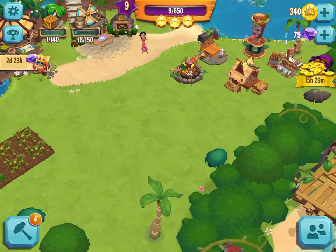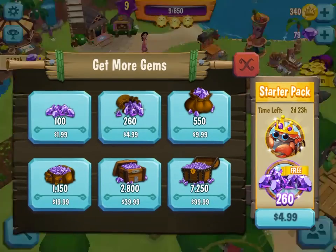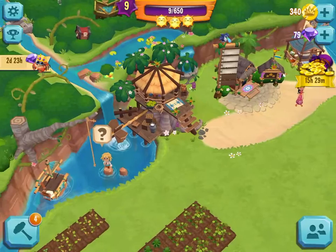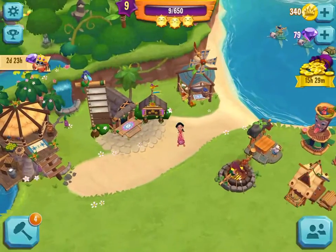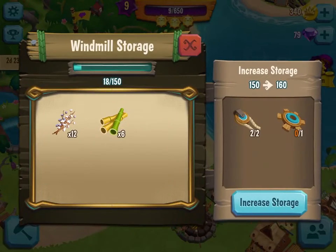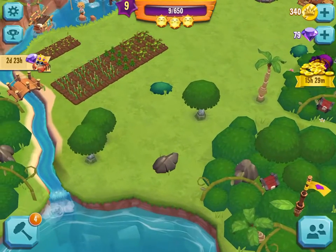Just like Animal Jam — we've got gems here, which are kind of like sapphires, basically. The premium money things. Let's see if there's anything we can upgrade with this. One more gem and we'll have 80 gems. That's kind of a milestone for us.